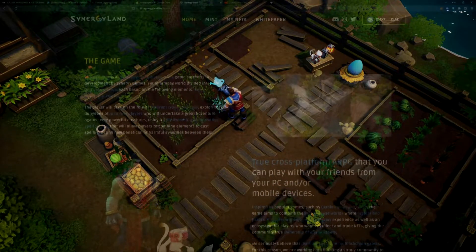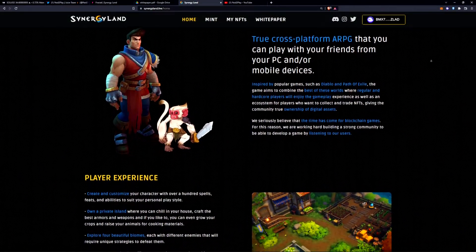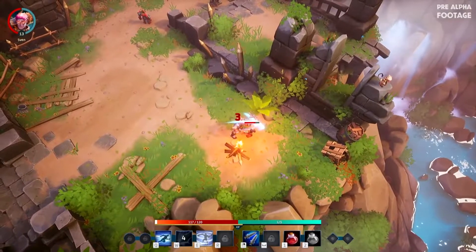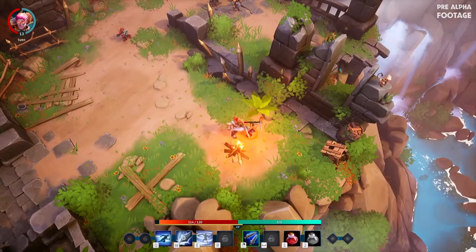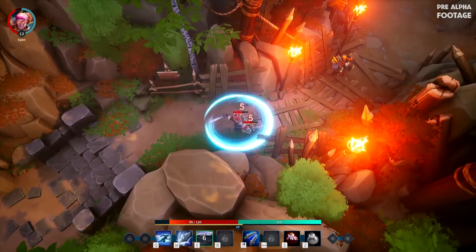We've got quite a bit of information to go over. For starters, let's look at what this game is all about. Games like Diablo and Path of Exile inspired the creators to build this game, and we've got the best of all — true ownership of digital assets. This is a cross-platform action RPG where you can play on PC or your mobile device.